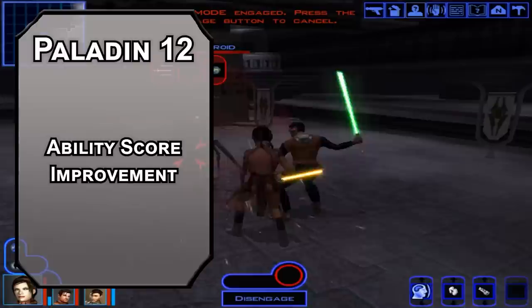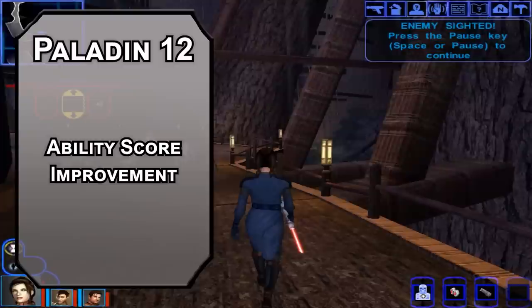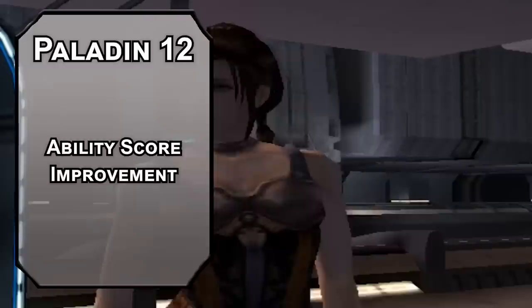Eleventh level paladins get Improved Divine Smite, adding a D8 of radiant damage to all weapon attacks — really good on a double-bladed scimitar. The free bonus action attack means 5D4 plus 3D8 from your damage dice, and you can reroll the ones and twos. Twelfth level paladins get another ability score improvement; keep pushing strength before we start our descent into darkness. Also, Oathbreaker Paladin from the Dungeon Master's Guide can be taken later if you talk to your DM and they approve — pretty rad for a Bastila build, though nothing specifically Bastila about it that we wouldn't get elsewhere. I'm just not your DM, so I can't give the go-ahead.